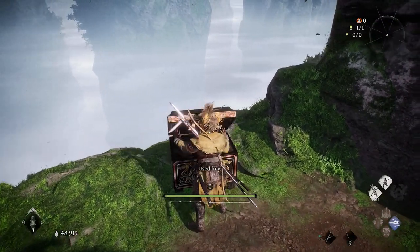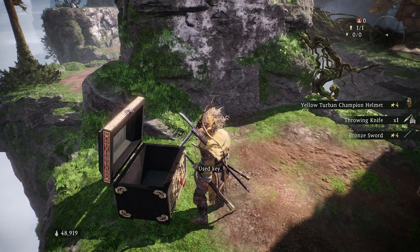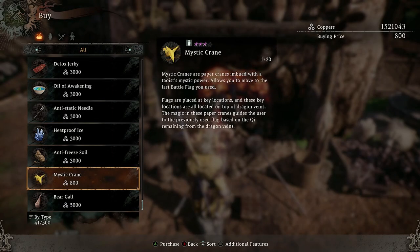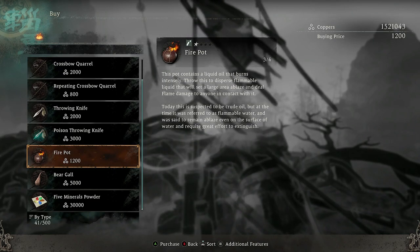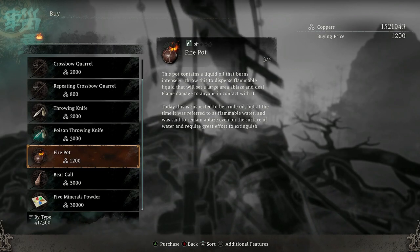The third chest on the right hand side gives us some four star pieces of gear and a throwing knife. If you need any of the resources, you can buy a mystic crane or some anti-freeze soil from the blacksmith. If you're after a fire pot, go to the nearest battle flag and into the supplies tab — you can buy a fire pot from there.